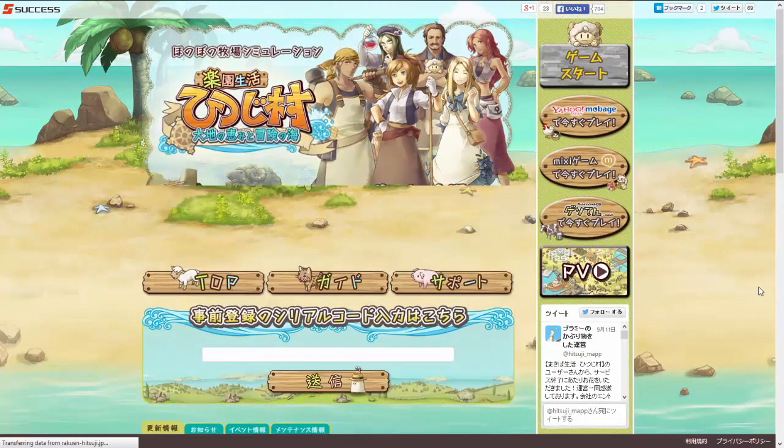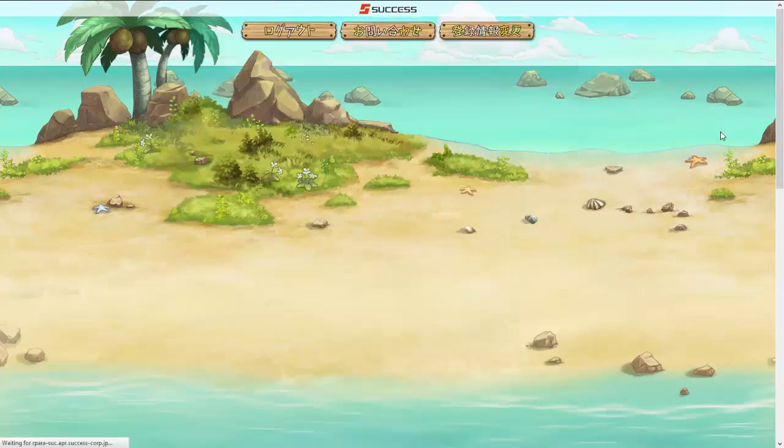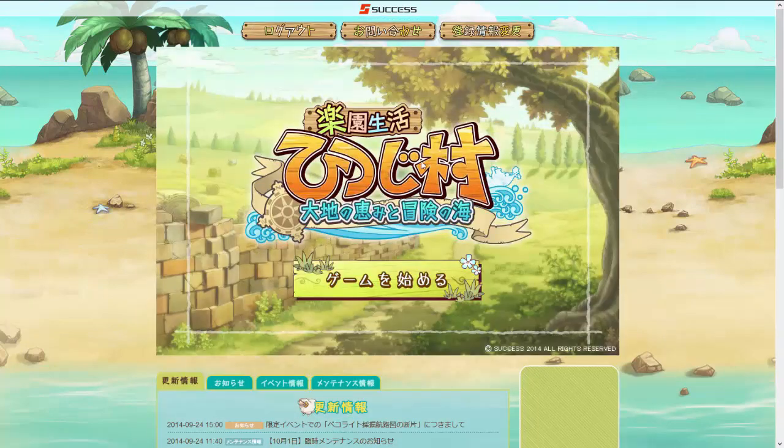Now you're logged into the site. It's kind of annoying how many little steps you have to go through. But you'll be back on the homepage. And then when you're logged in, the sheep will change to yellow letters — it says Game Start. That means you can play the game. Click that button, and finally the game will load.